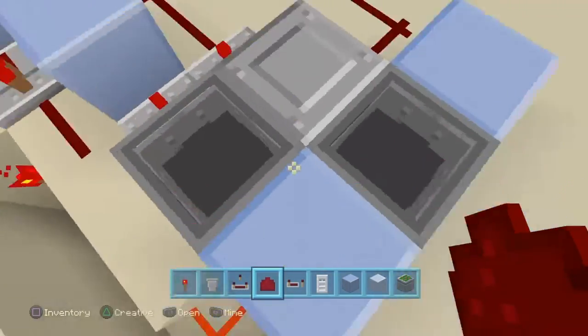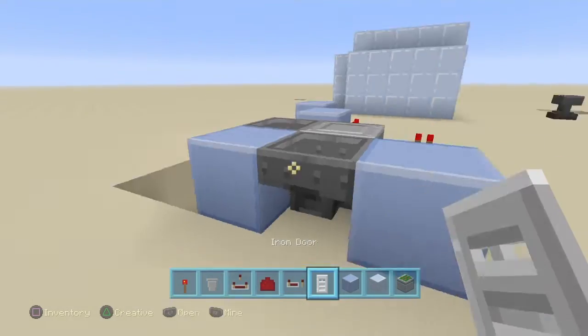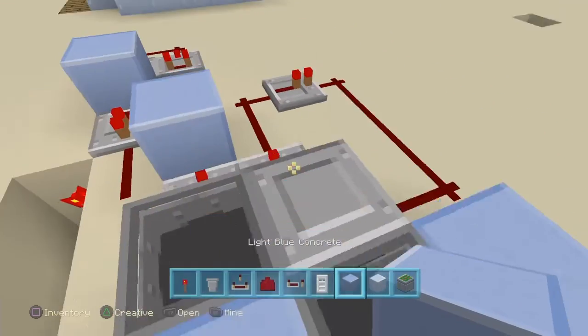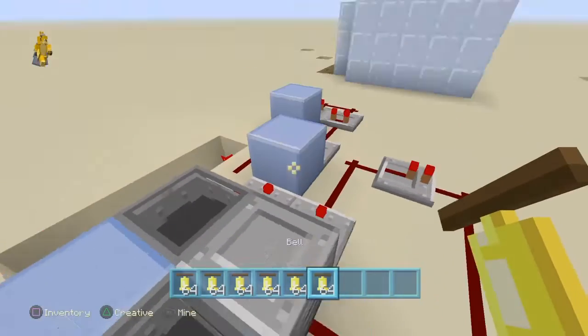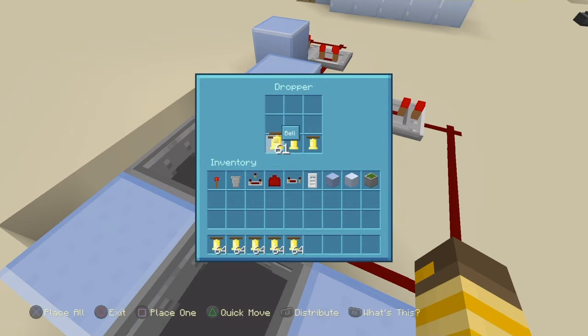We're almost done, just a couple more things. You need to decide what you want your key card item to be. Let's say you want your key card to be a bell — you can rename it 'belt' and it'll only work with that item. For now we're just going to use bells. Drop it apart from the middle slot — it can be any slot, but I'll use the middle one — and you want to place 33 in this one: one, two, three, four, five, six, seven.